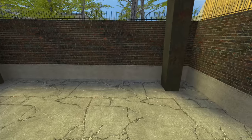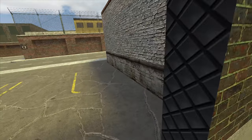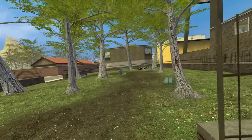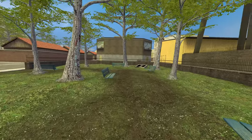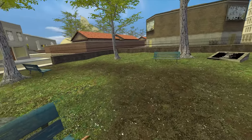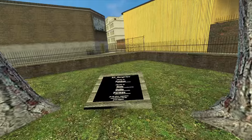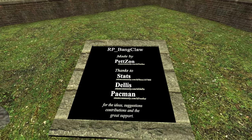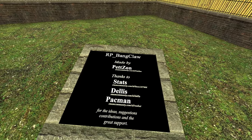It looks like in that area over there there's some kind of creator board. Let's go see what that's about. It's not a graveyard — it seems to just be a regular park. For some reason the whole look of this area made my brain go to graveyard immediately. RP Bangclaw, made by Petzon, thanks to Stats Delis Pacman for the ideas, suggestions, contributions, and great support. Now, as always, if you want to give this map a try, there will be a link to the workshop page in the description.